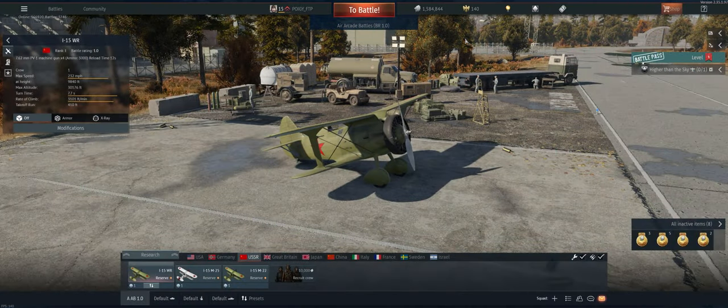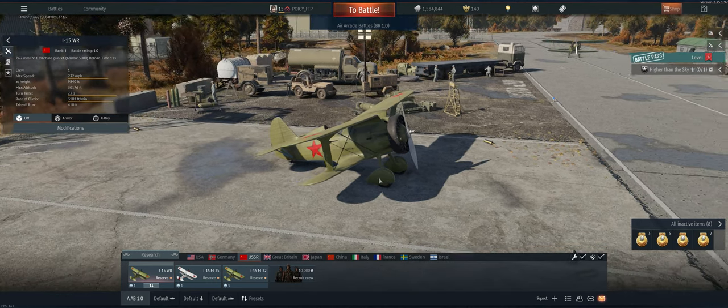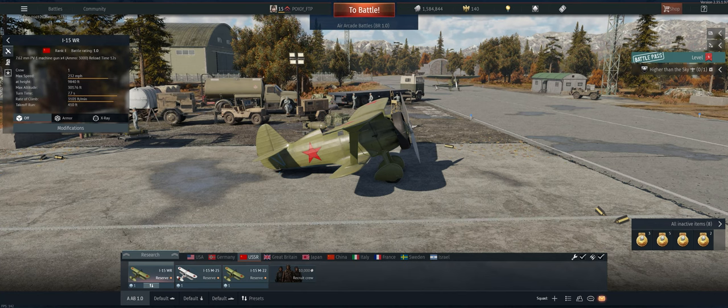Hey guys, welcome back to the channel, Poigie here, getting ready to take out the USSR's reserve I-15 in air arcade — by far the best reserve aircraft in the game. It's got four guns that hit pretty good, we have stealth ammo for the first two, it climbs well, holds energy well, is pretty fast, and can out-turn anything. It's a damn good one, let's take it out and see what we can do.